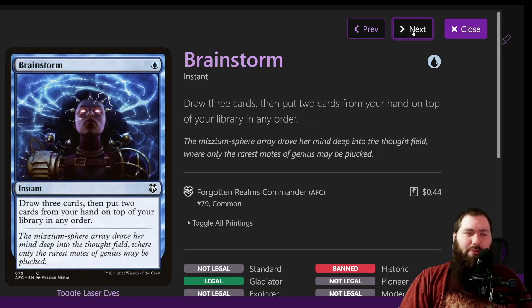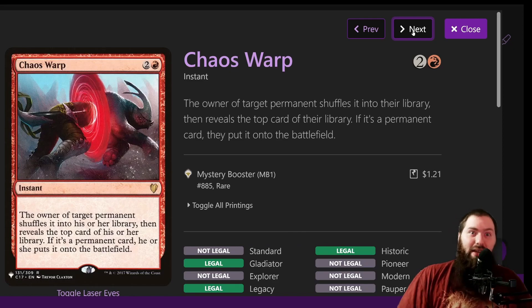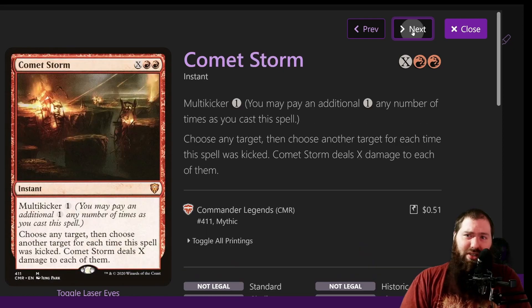Arcane Denial is just a cheap counterspell that gives you a little bit of card draw — they draw two cards but it's still fine. Use it sparingly. Brainstorm is another good draw spell — draw three cards, put two back on top of your library in any order. Chaos Warp: you can cast it on your own stuff. You can cast it on things that are dangerous, like if there's a combo that's about to go off, cast it on one of the pieces and most likely they won't get it back.